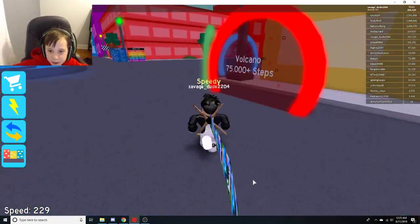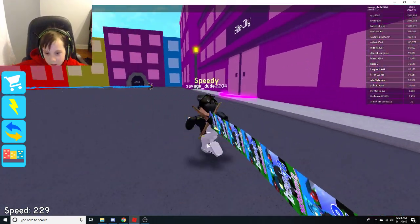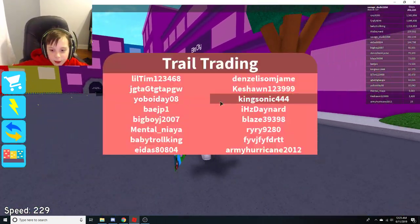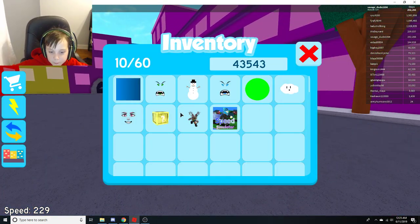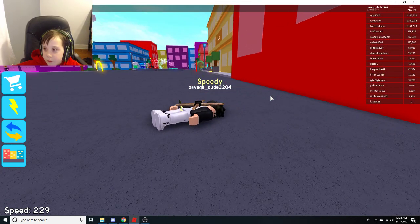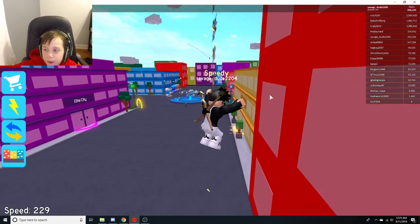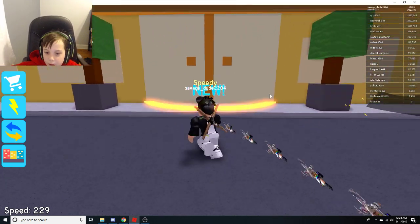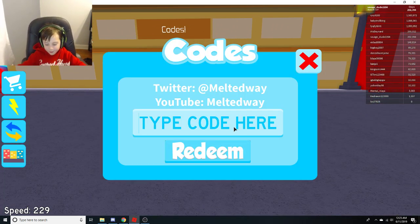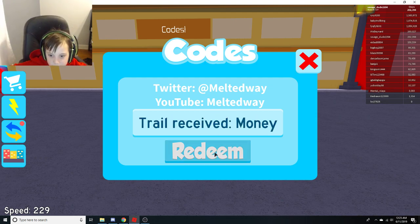We're getting free trails that are good. I think the best code was this one — it gives a four-step multiplier. And we got another code: '3000speed' — and we just received some money!